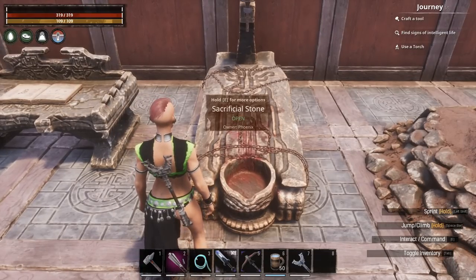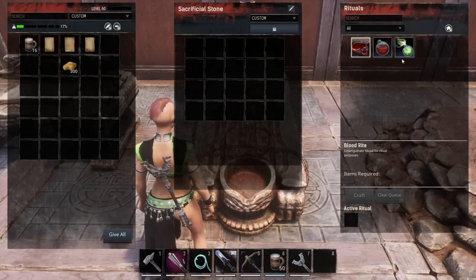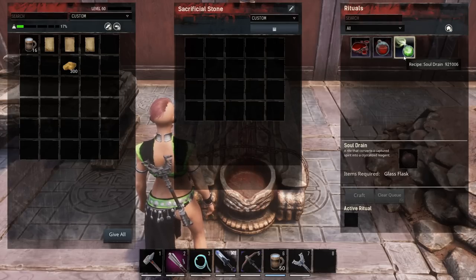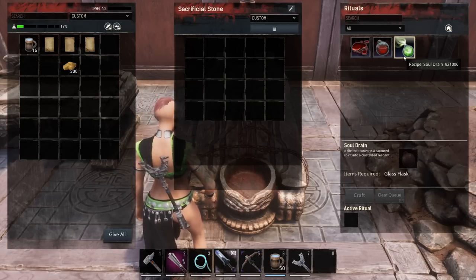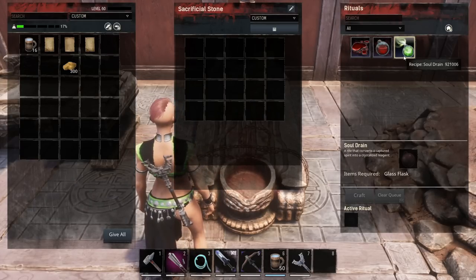You are going to learn the Sacrificial Stone. The sacrificial stone is where you are going to bring NPCs to either drain their blood or capture their soul. It doesn't matter what type of NPC you load in here — it will take any type of NPC. So it doesn't have to be a fighter or an archer; you can load an alchemist, armorer, or blacksmith in here and complete these rituals.